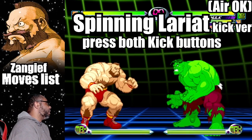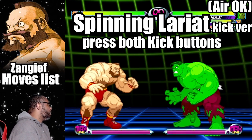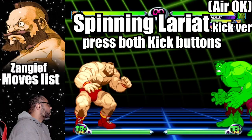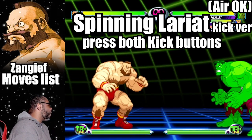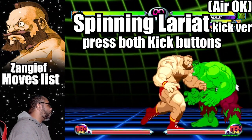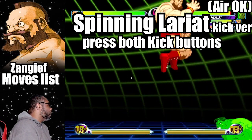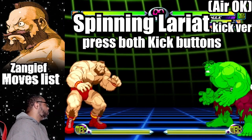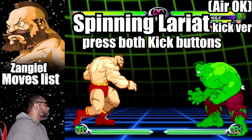With all that said, Zangief can still be caught with low attacks and his legs are vulnerable while doing this move. The kick version of the Spinning Lariat works similar to the punch variation with a few differences — press both kick buttons. The kick version has a shorter duration than the punch version as Zangief spins at a faster rate. This move only hits once as it knocks the opposition backwards. The kick lariat can be done in mid-air as well, and will allow Zangief to pass through sweeping attacks while leaving his upper body vulnerable.